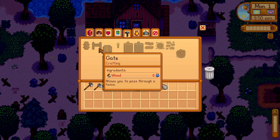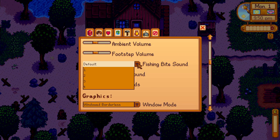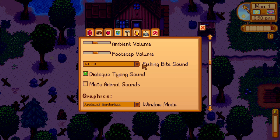The advanced crafting information will help you a lot since you need it for 100% completion. You can also change your fishing bite sound to one of four choices in the game menu, and finally you can change or mute the sounds of animals on your farm if you don't like hearing them constantly.